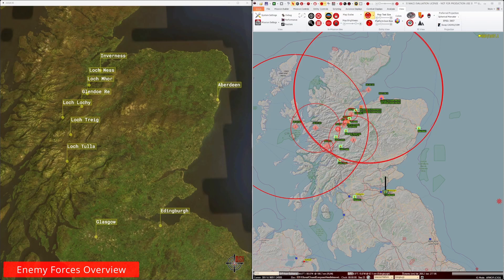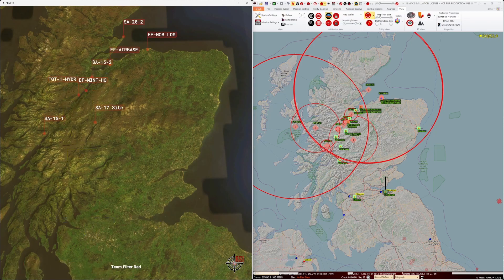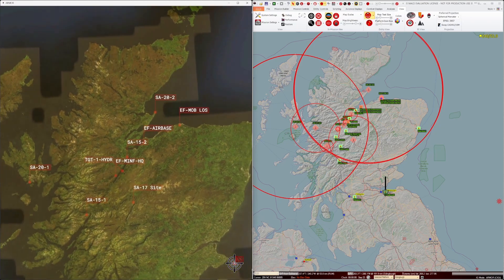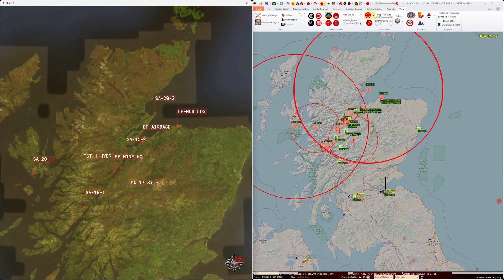I've used known points on the red team to depict our enemy sites. In MACE, I have the aggregate view activated so that we see the MIL standard symbology for the enemy forces. In the layer manager, I'm showing weapon ranges for surface-to-air missiles and AAA sites only.